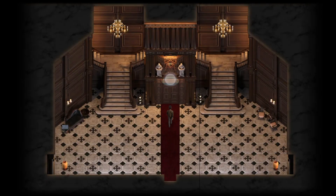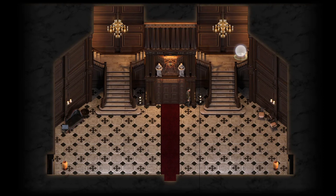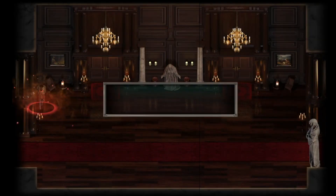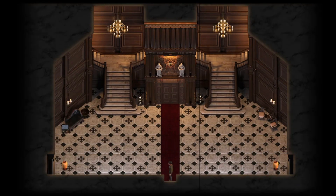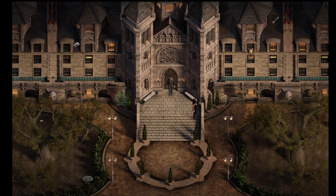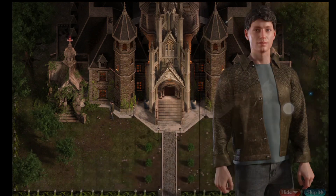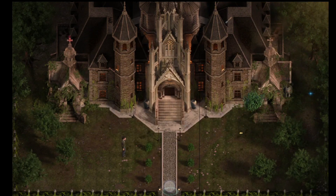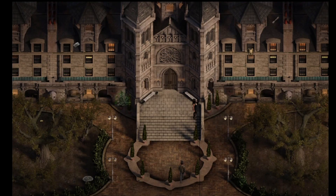Now let's check out the mansion. The third one is here on the left side. Let's check the other side and there is the fourth one. Now let's go to the church and check what we have — and that is a key, a mysterious key. Let's try this on the lock.